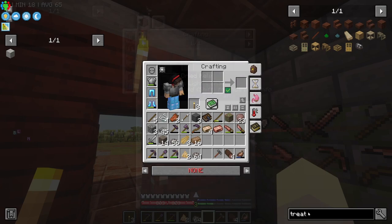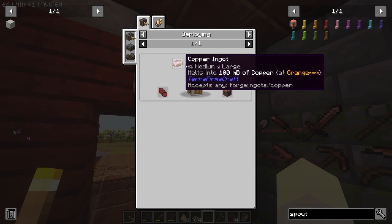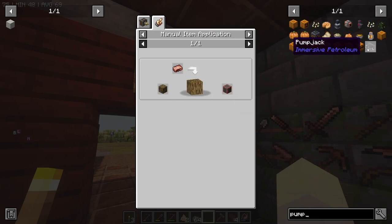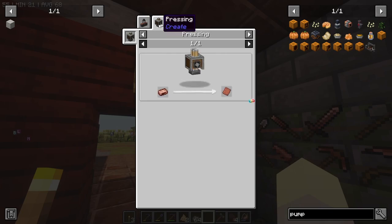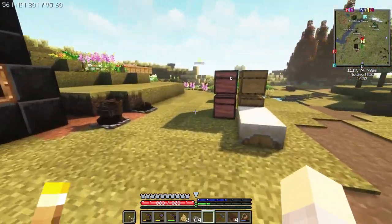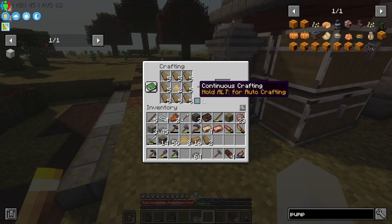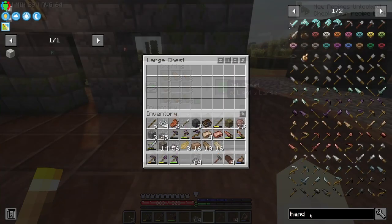These things just need copper and dried kelp. For the copper casing you take a log, put it down, hit it with copper and you get copper casing. We need a mechanical pump, which needs a cogwheel and pipe. Pipe requires copper plate, so maybe we want to make a press first. We've got a block of iron, so let's make our treated lumber. We need to be careful here not to waste resources. We've got 16 treated lumber so we're going to need a hand crank to power all this stuff.